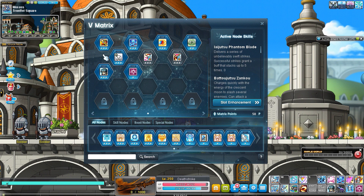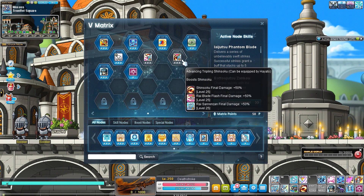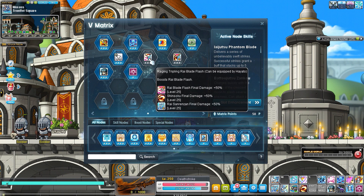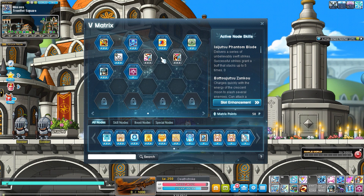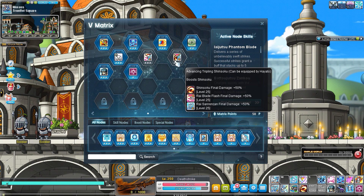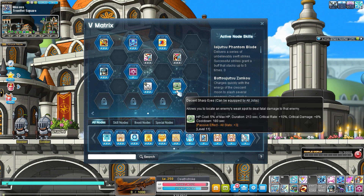After that, start working on your primary pair of boost nodes — mainly the two Rai skills: Rai Sunrinzen and Rai Blade Flash. Level these two as fast as you can. So the priority is: max Phantom Blade first, then max those two. Leave the decent skills at level one — you don't need to level those.